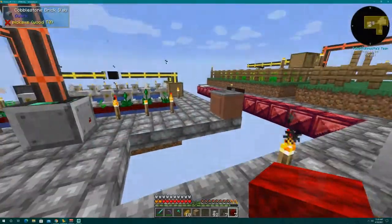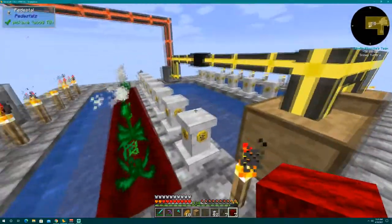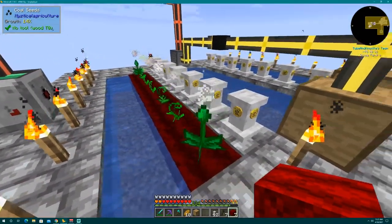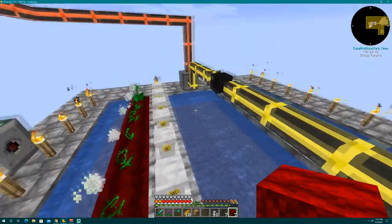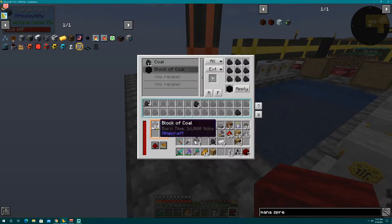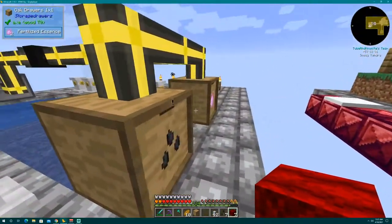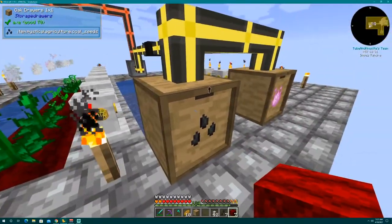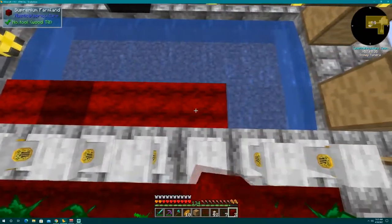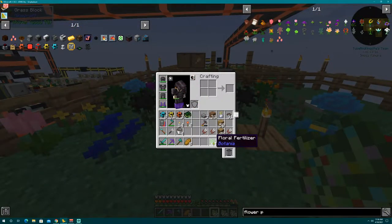I want to get into some Botania, and in order to do Botania you need a boatload of coal to turn into mana. Right now I'm setting up a little coal field — got a harvester here which harvests these plants, an absorption hopper picks them up and shoots it into this crafter, which I have set up to craft blocks of coal. The remainder — seeds and this pink stuff — just gets shot into these drawers.